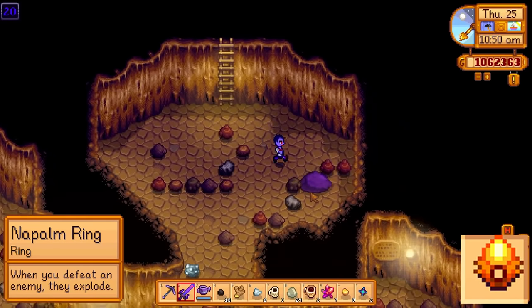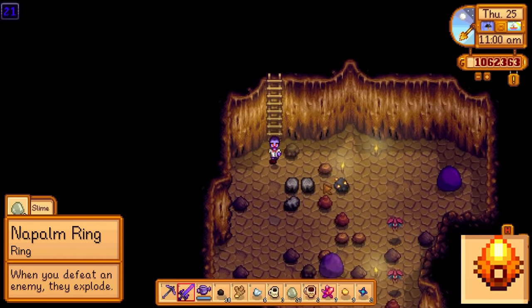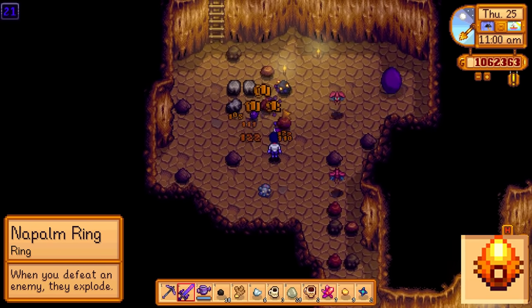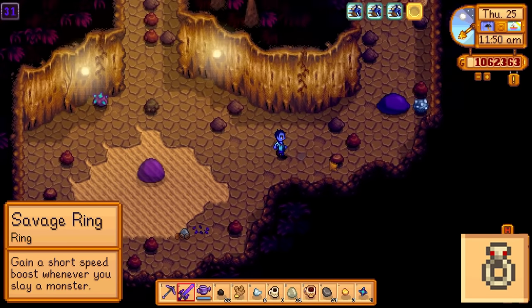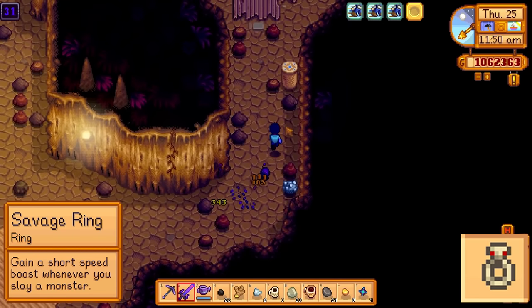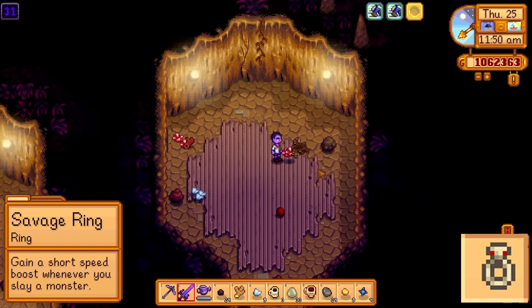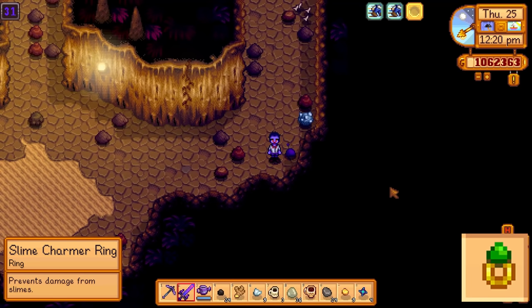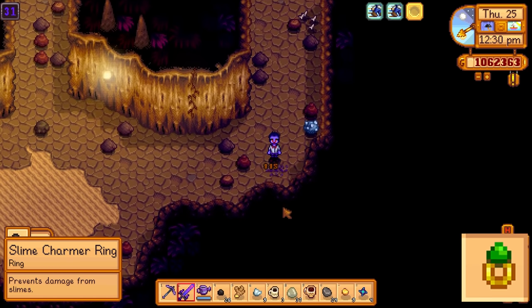The napalm ring makes monsters explode when they are defeated. This can be very convenient because as you're just doing your own thing while mining, you end up taking out a lot of rocks along the way. I've used this ring for a while now and there's been plenty of times where I've gone to just kill a monster and accidentally found a ladder down to the next level. The savage ring gives you a plus 2 speed boost for 3 seconds every time you kill an enemy. This effect does stack with the speed boost from drinking a coffee or eating something like a spicy eel, so it's possible to have up to a plus 4 speed boost at once. And the slime charmer ring prevents slimes from doing damage to you or slowing you down while you wear it. This is originally something I went out of my way for for our slime hutch, but I found that it's actually really helpful for things like the skull cavern.